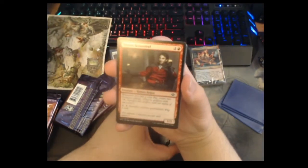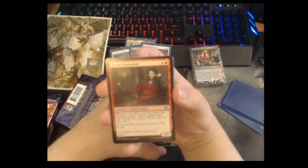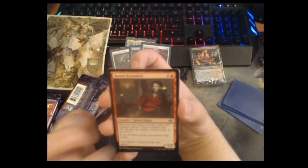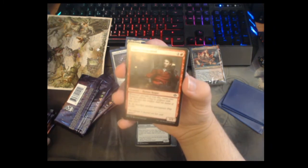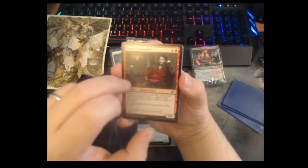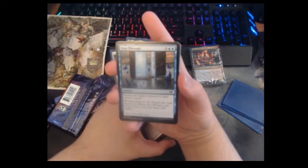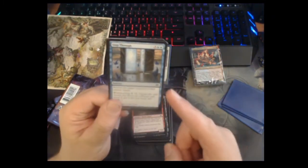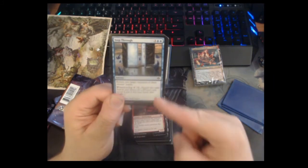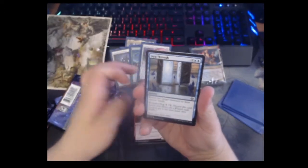Tavern Scoundrel — whenever you win a coin flip you make two Treasures, and when you tap and sack a permanent you flip a coin. I wish this was a Goblin — that's all I wanted. I'm with Hobbs on this one; if you don't know Hobbs, check out HobbsQ on Twitter or the Goblin Law Pod. Step Through — five mana bounce two creatures, or you can wizard-cycle it for two. If you're playing a wizard Commander deck this is an uncounterable instant-speed tutor for any wizard you want. It can search up Snapcaster — enough said.